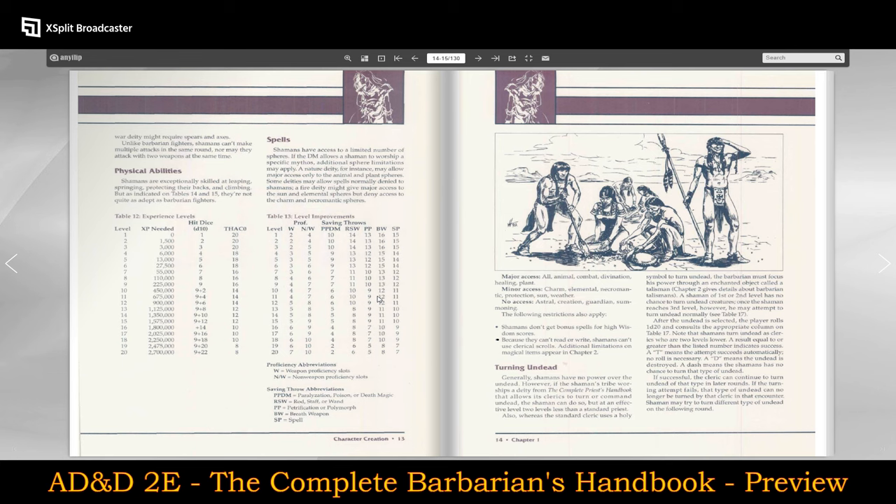I will take a look at some of their spells just to see how they're structured. Shamans have access to a limited number of spheres. If a DM allows a shaman to worship a specific mythos, additional sphere limitations may apply. A nature deity, for instance, may allow major access only to animal and plant spheres. Some deities may allow spells normally denied to shamans — a fire deity may give major access to sun and elemental spheres, but deny access to charm and necromantic spheres. So maybe they do actually have more of an elemental sphere connection than I was automatically assuming.